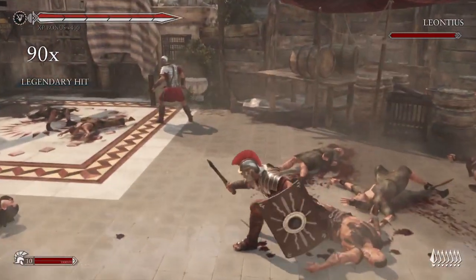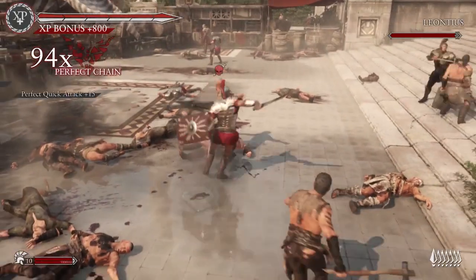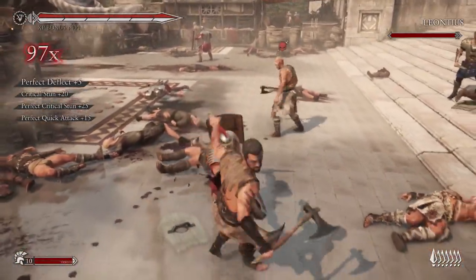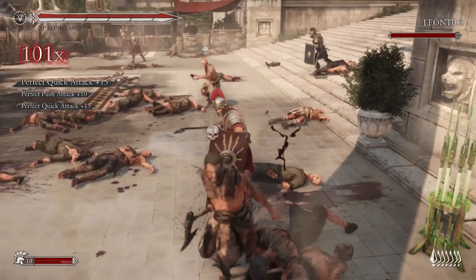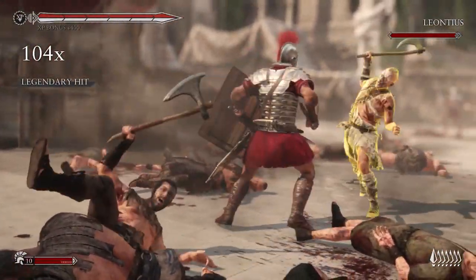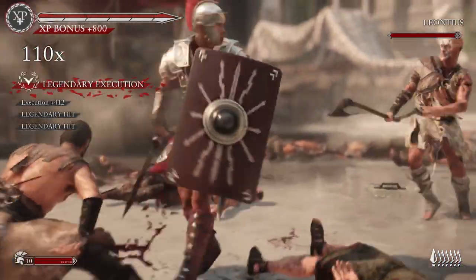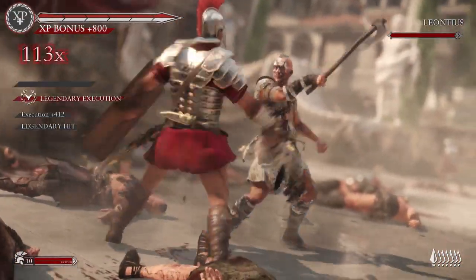Getting back to the flow, the counter on the left side of the screen tracks your combo count. Higher combo counts trigger better executions. These spectacular moves pay off additional XP, which is used to purchase executions and perks in the upgrade tree. In the long run, landing combos and legendary executions is the fastest path to unlocking everything.